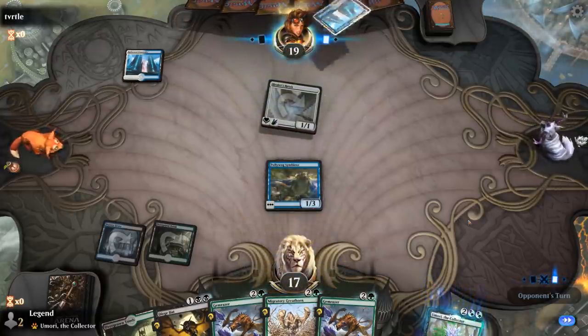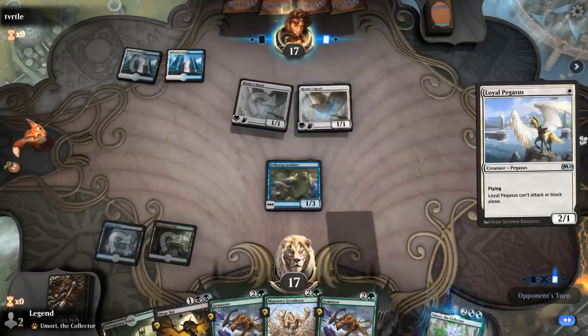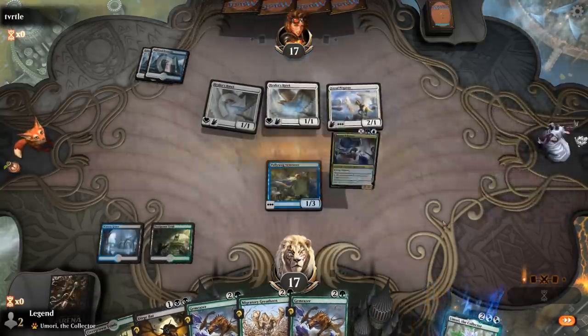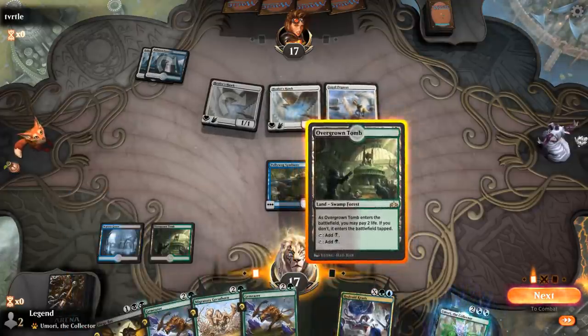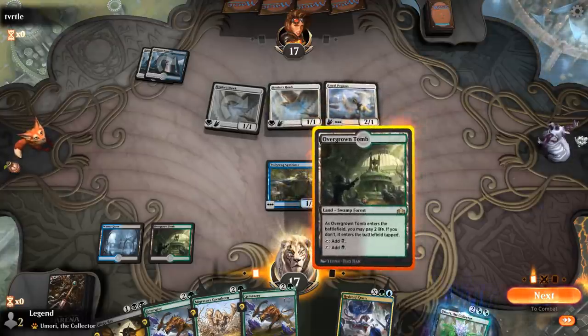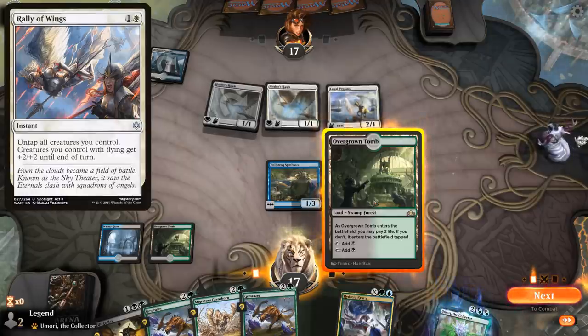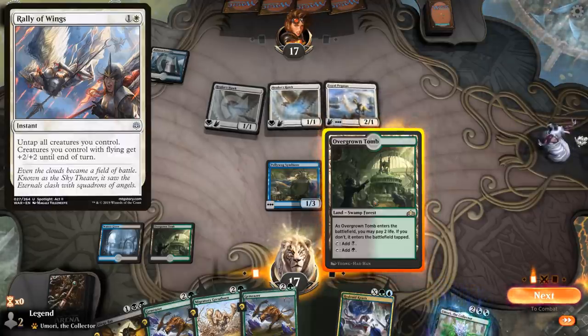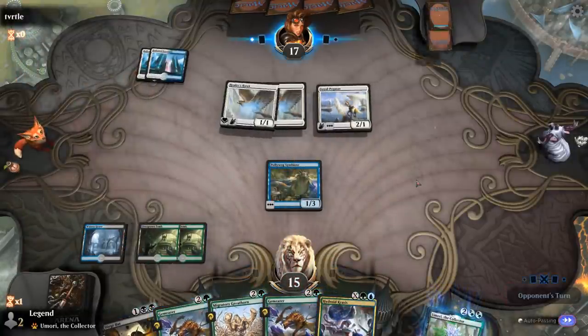Decisions, decisions. I can just cast a Gemrazer. Could try and ambush with a Dirge Bat, but that can go poorly if they have Rally of Wings. But if they're forced to use a Rally this turn, I'm not too upset. So we'll pass.